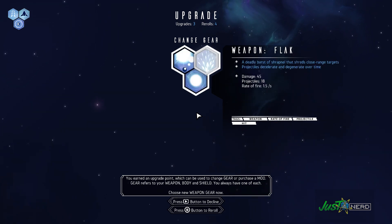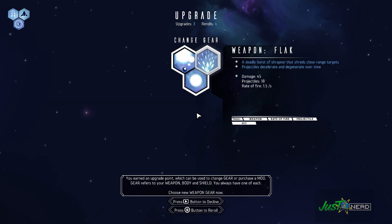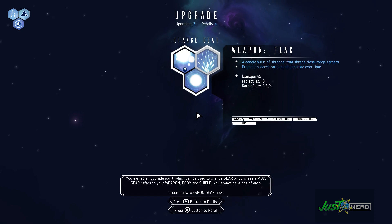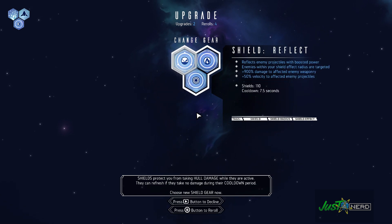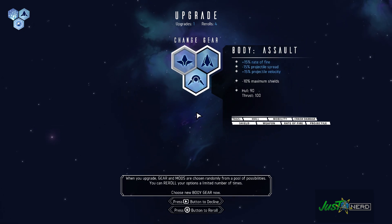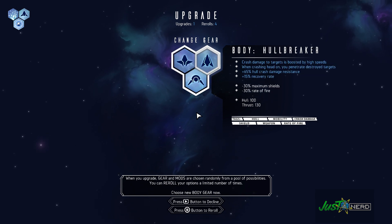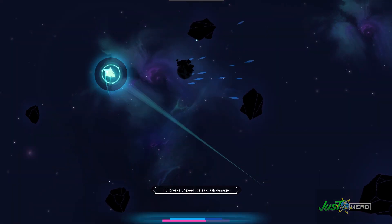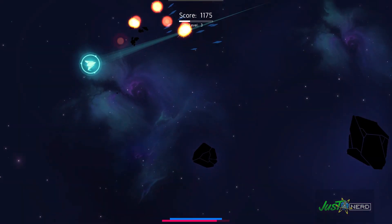In questa prima scelta possiamo cambiare il tipo di arma: una granata, una flak o un impulso. Andiamo con quello che dispersa di più. Abbiamo la possibilità di scegliere che scudo utilizzare — questo qui è rimbalzo. Per la tipologia di astronave possiamo andare con assalto o sentinella. Scegliamo sentinella: diminuisce un po' lo scudo, però la nostra navicella è cambiata e abbiamo un nuovo tipo di sparo, molto più lento ma con molti più colpi.